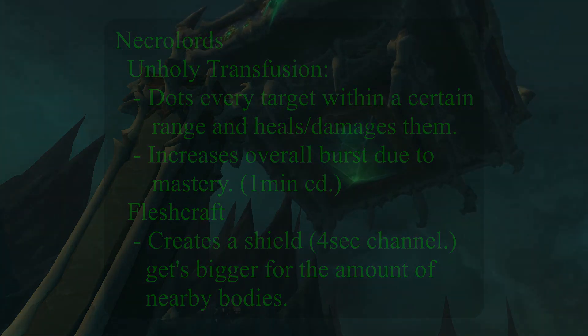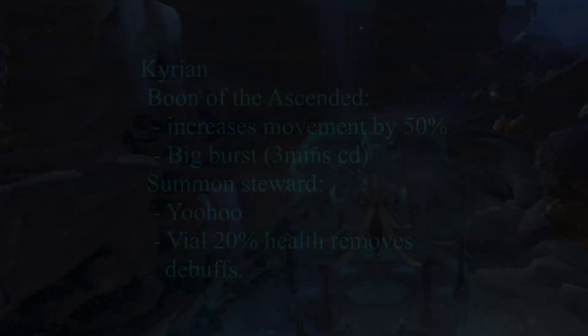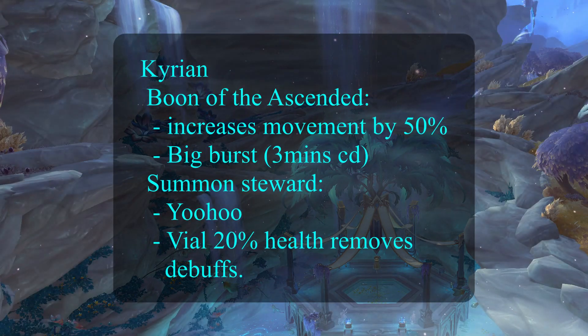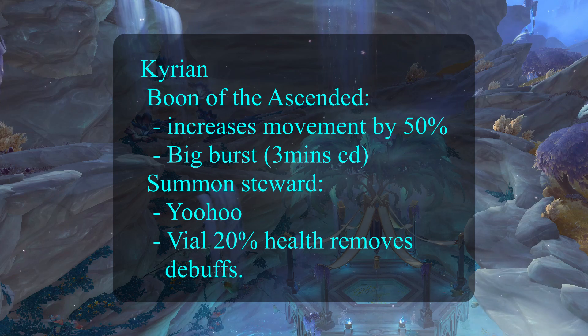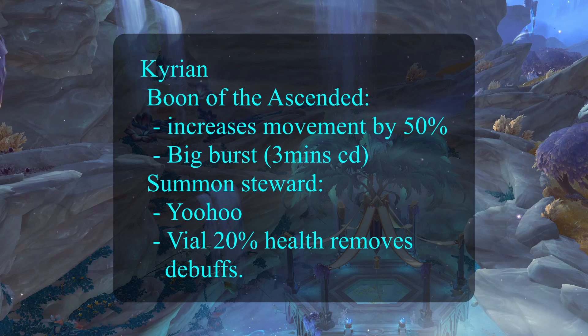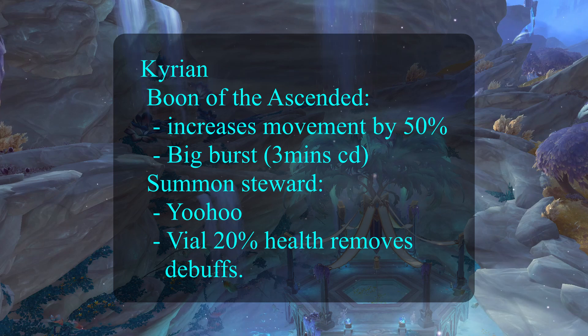When it comes to Kyrian, the last Covenant, it lacks in too many ways. The Boon of the Ascendant has a 3-minute cooldown and you want to use it with PI and with Void Form, but the 3-minute cooldown doesn't line up with anything aside from your Void Form — you might have to wait an extra minute for your PI to come back. It's pretty messy and I would not recommend going Kyrian.